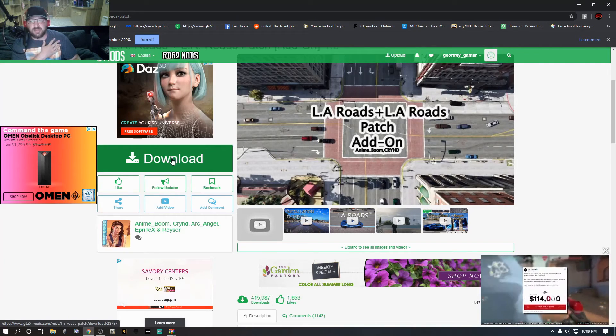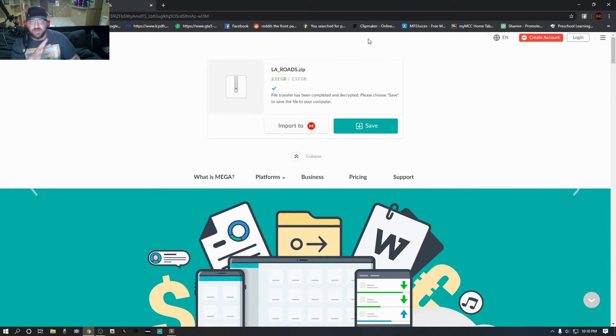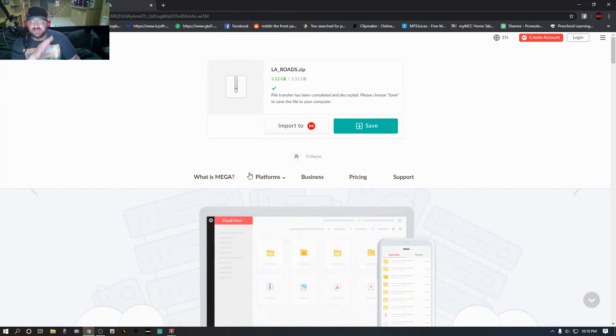Go ahead and click the green download button. It's going to bring you to this page. You don't have to create an account or anything — just click the turquoise save button. It's going to show you the download progress at the top. When it's done downloading, if you use WinRAR, it's going to shoot your download down at the bottom. Once you click it, you'll see the progress bar show up at the top of the screen. Once it's complete, it'll save to wherever you have WinRAR downloading your files to. Go ahead and start that one now.